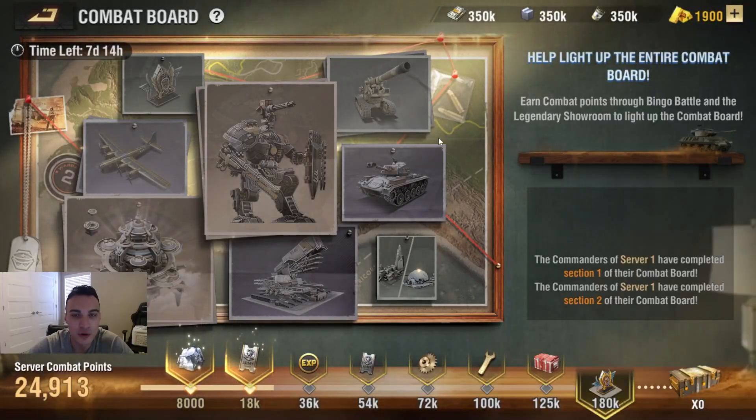This is going to be the Combat Board. We've had similar events like this in the past — if you were playing during the Christmas event, you'll remember this. You have to earn points as a server to fill up different key objectives and light up the board, getting different objectives as you work through it.